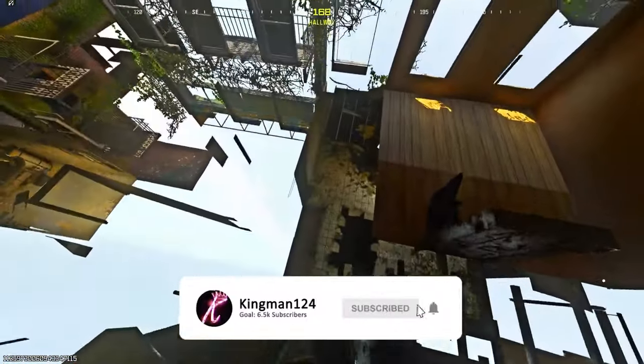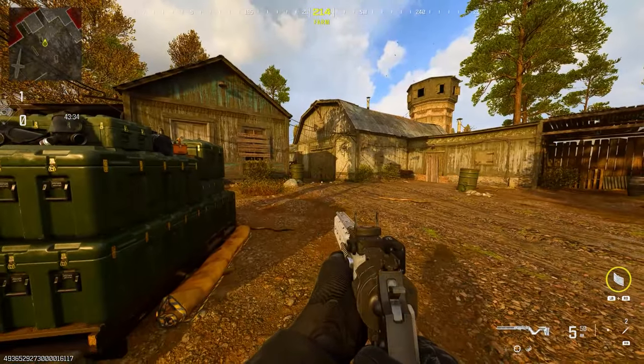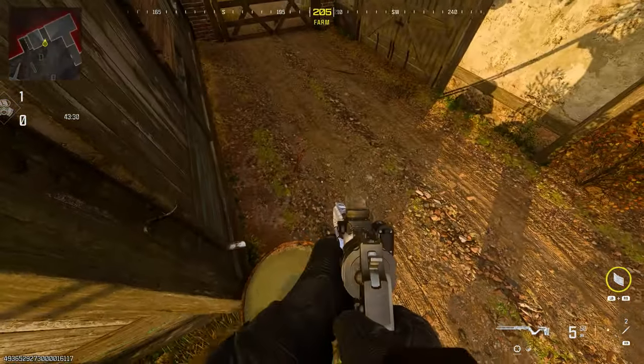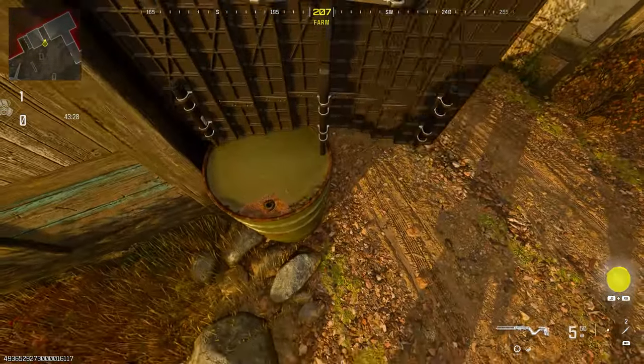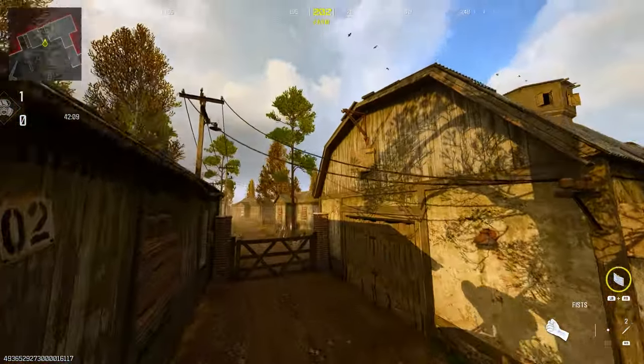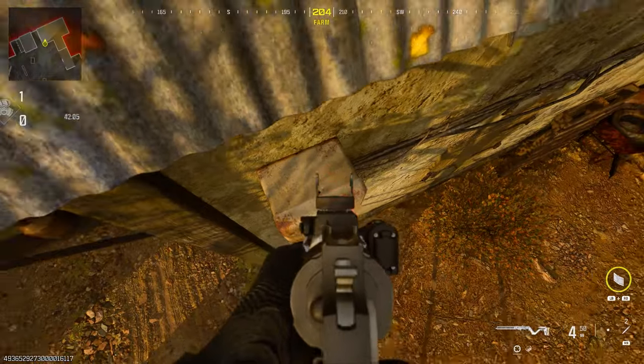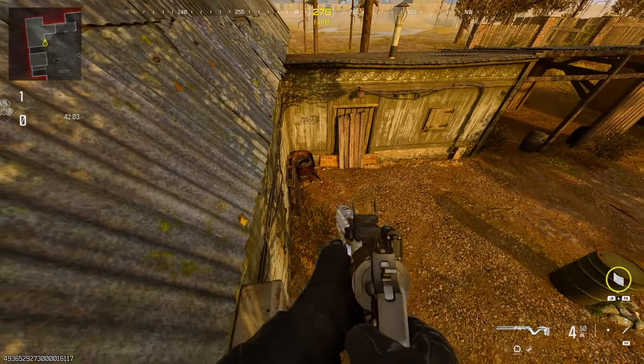Now moving on to Wasteland — make your way to my location. Climb on top of this barrel, place down your barricade on top of the barrel, then mantle on top of the barricade. Run and jump on top of this electrical box, then run and jump over to the shed.